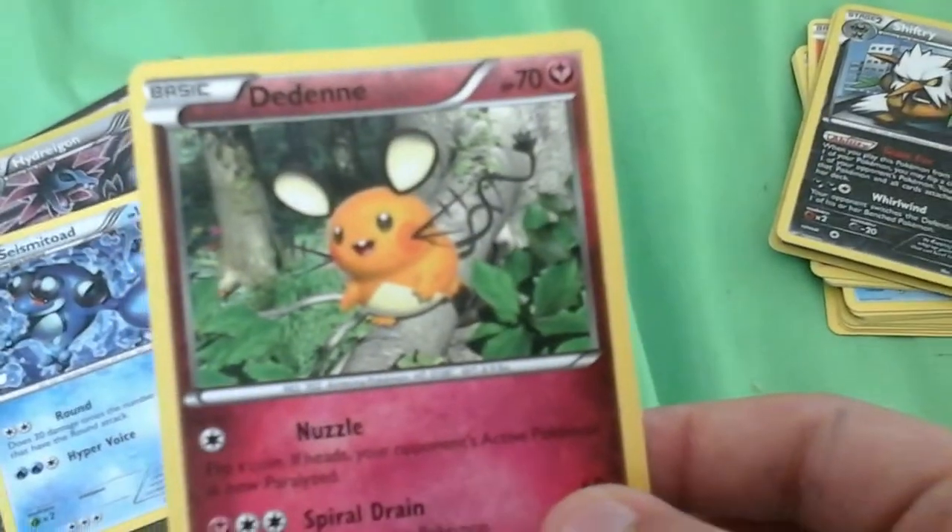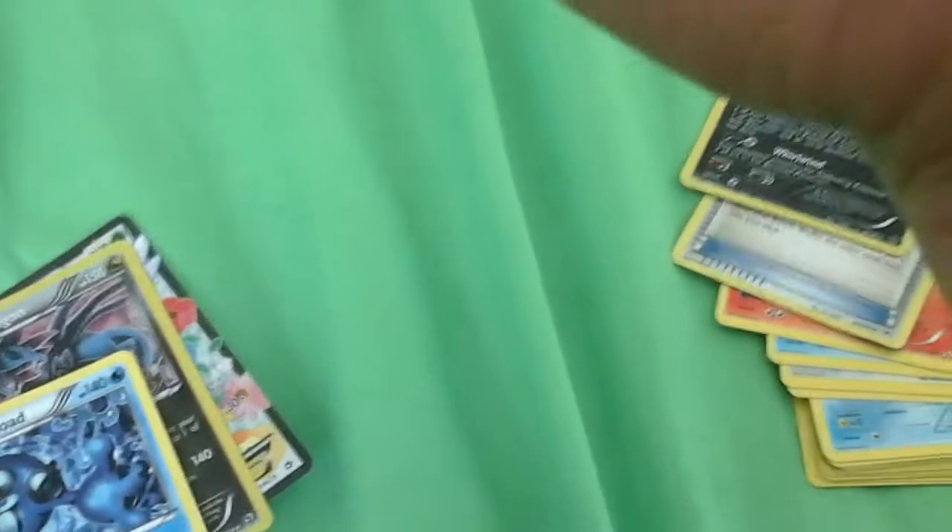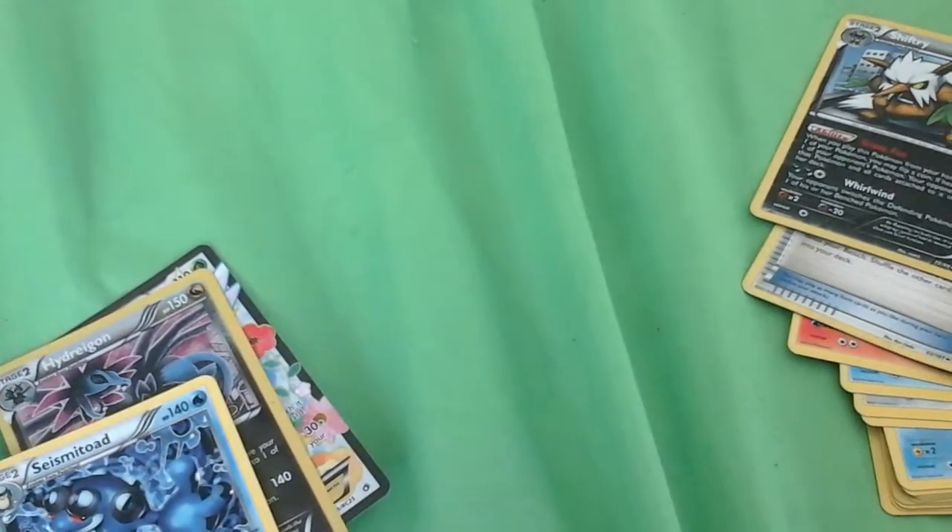Dedenne is obviously my favorite. Dedenne is an Antenna Pokemon. He is a Fairy type. He is basic. His two attacks as a Fairy Pokemon are Nuzzle — flip a coin, if heads, your opponent's active Pokemon is now paralyzed — and Spiral Drain, which does 60 damage and heals 20 damage from this Pokemon. So pretty much you take off 20 damage from it. That's Dedenne, my favorite Pokemon.